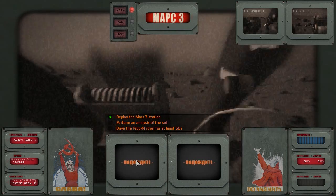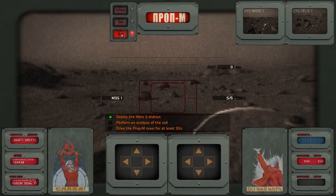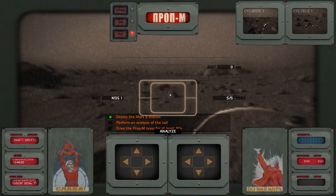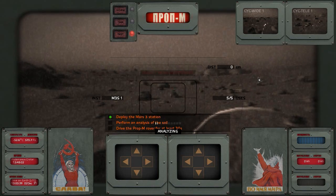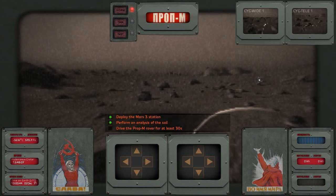And afterwards we are able to — here comes our rover, now our rover is deployed. We can switch over to the instrument and it's already ready, so we can start analyzing and do an analysis of the soil of the Mars surface.